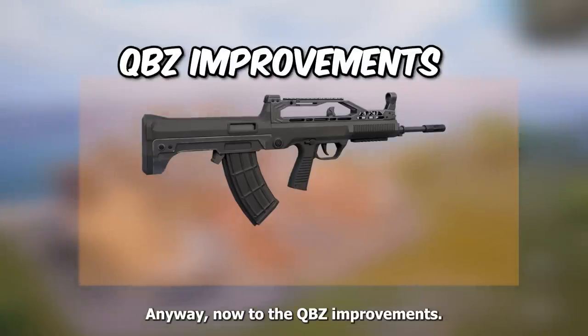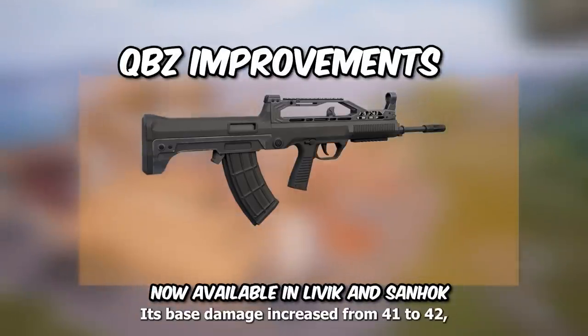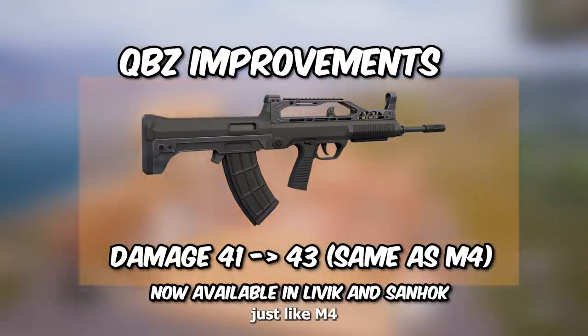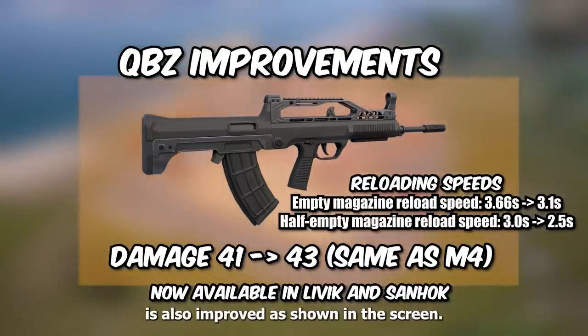Now for the QBZ improvements — it can now be found in Livik as well. Its base damage increased from 41 to 42, just like the M4, and the reloading speed is also improved, as shown on screen.